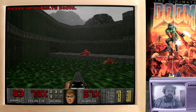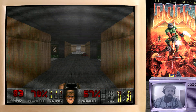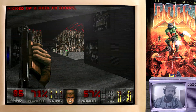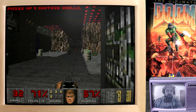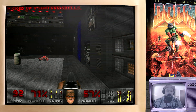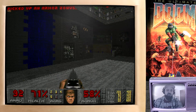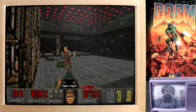We'll leave that radiation suit for the moment, just in case we need it later. First of all then, we want to go through this way. There's a rather large room filled with barrels. Now, we need to be prepared here because this room is a trap. Of course it's a trap — this is Doom. But this is a pretty big trap, this one.